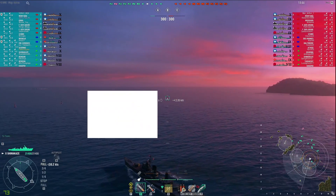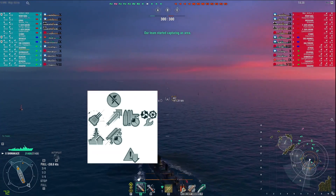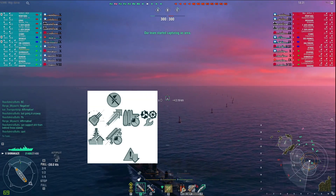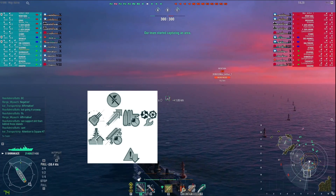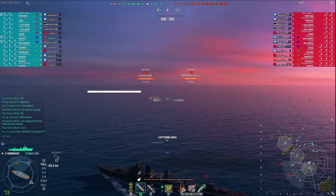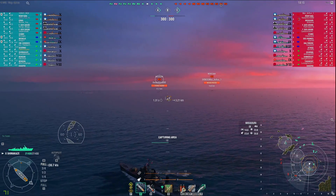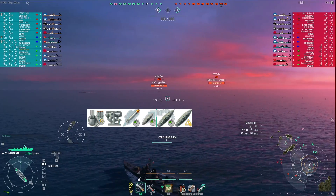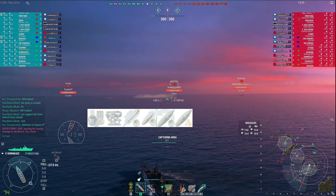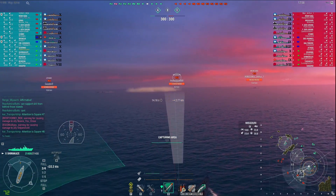Taking a look at my commander skills: Preventative Maintenance, then I've got an interesting build — Expert Marksman, Torpedo Acceleration, Adrenaline Rush, and Last Stand. Obviously you want to get Last Stand first, then I went with Survivability Expert and Torpedo Expertise. Again, health is what you go for first, and then Concealment to top it all off. Moving on to equipment: Main Armaments Mod 1, Aiming Systems Mod 1, Torpedo Reload, and then either Propulsion or Steering Gears — it's honestly a toss-up between the two — and obviously Concealment.